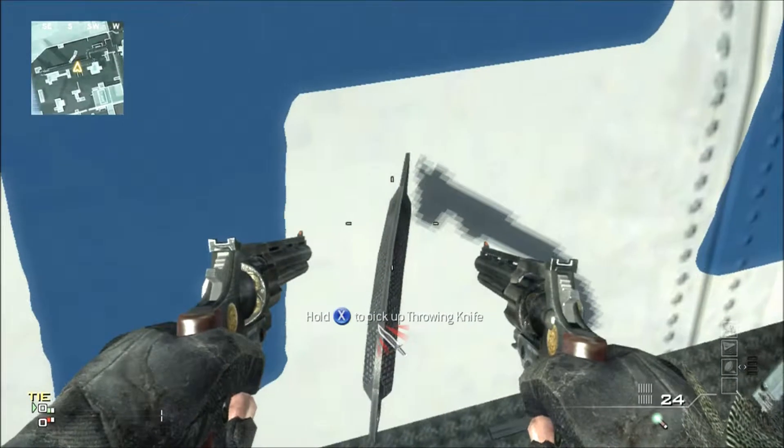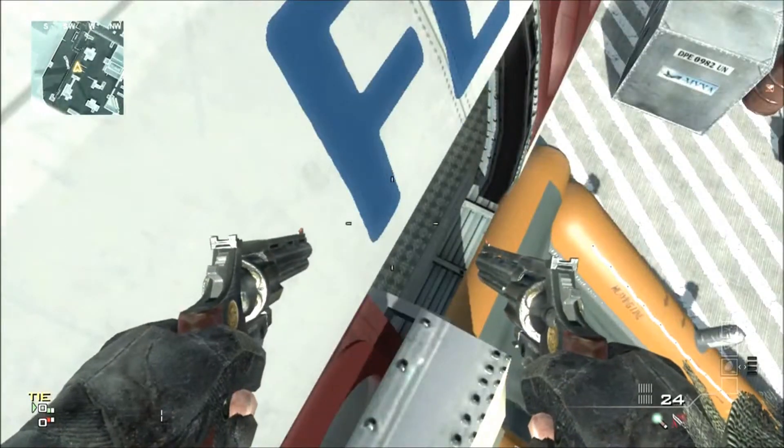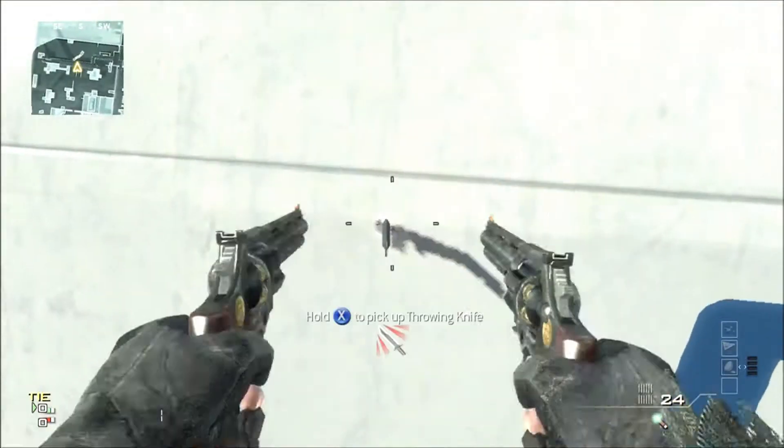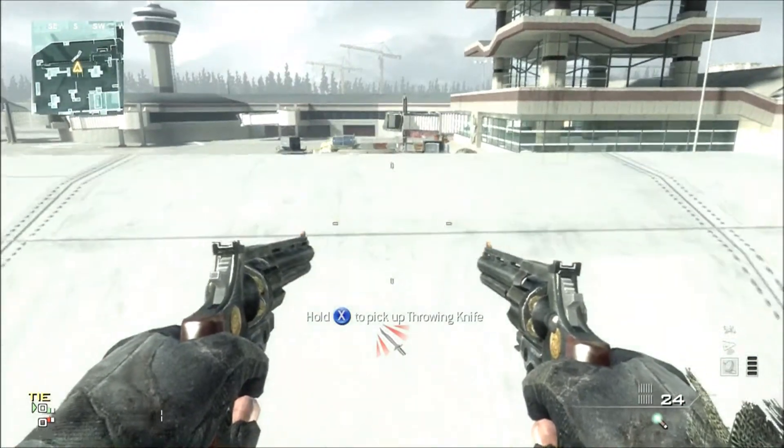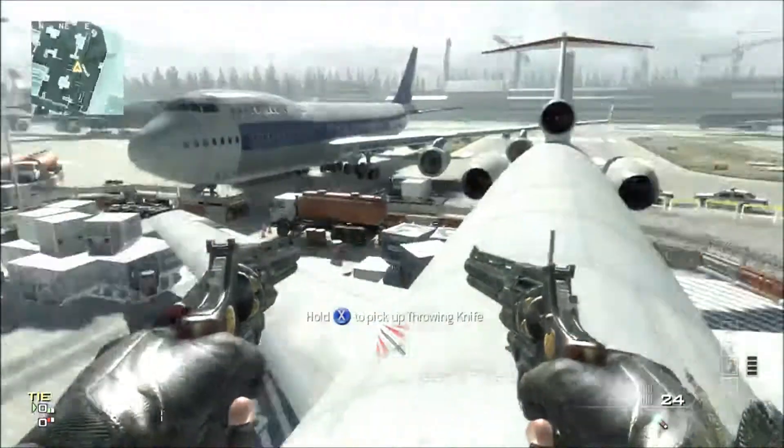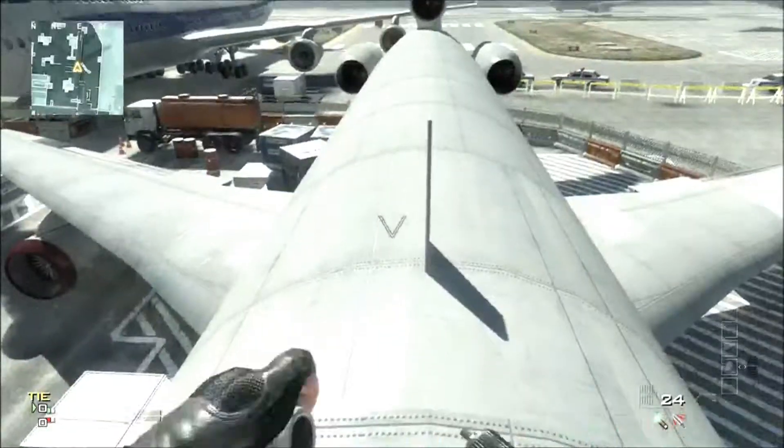This actually takes me a few tries but I do eventually get on it. Once you're on top of this door, look roughly here and keep jumping until you can actually get on top of the base of the plane. It may take a few tries but you will get on eventually.